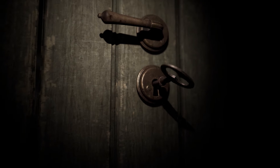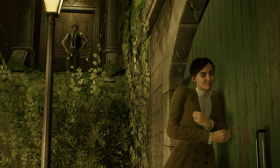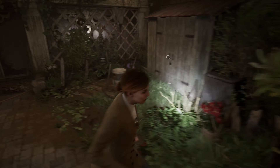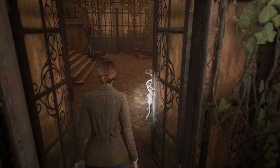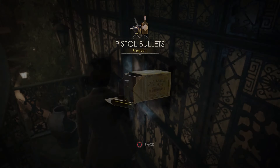Alone in the Dark takes place in the DeCerto Manor, where Emily Hartwood arrives with private investigator Edward Carnby to look for her uncle. Edward, played by Stranger Things' David Harbour, doesn't really have to stretch far from his role as Jim Hopper, as his mental state is put to the test the further down the rabbit hole he goes. Emily is played by Jodie Comer, who delivers an excellent performance, but you really only see this if you play as her.